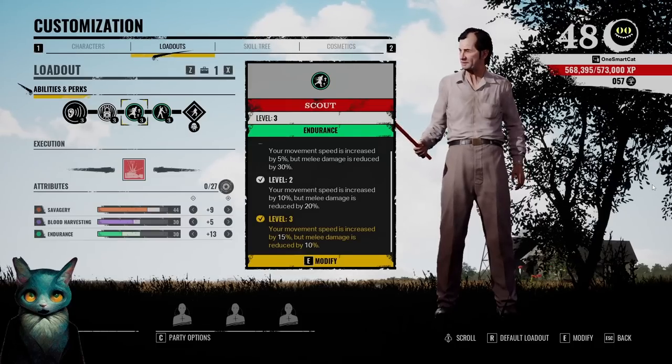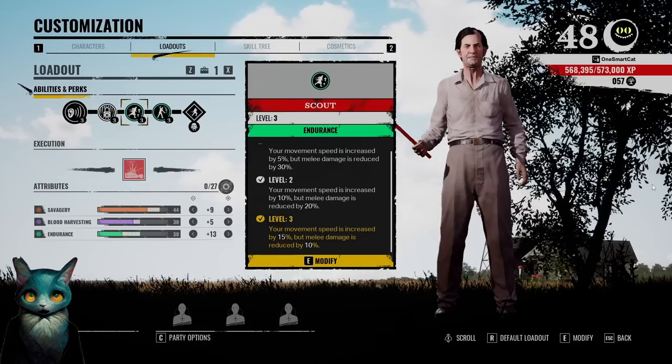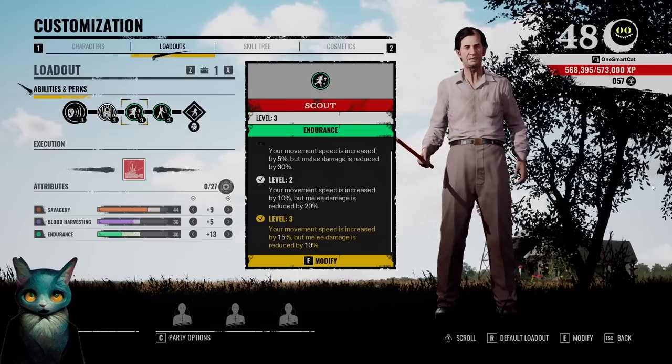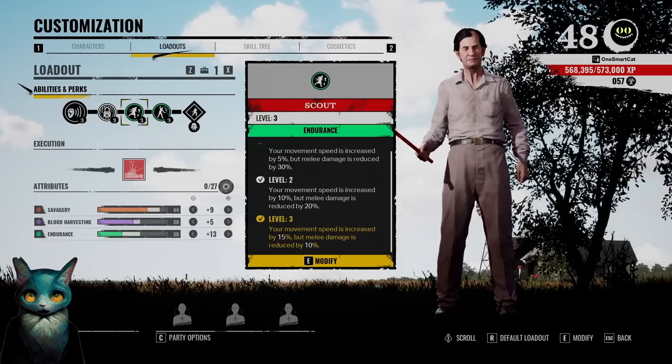Hello, my homies. One Smart Cat doing some Texas Chainsaw Massacre. Today I have my build for Cook. When it comes to Cook — or at least when it comes to my Cook — he's kind of a jack of all trades.